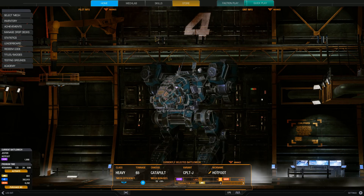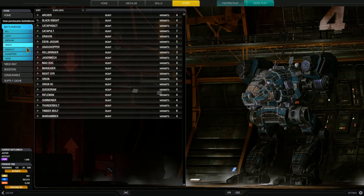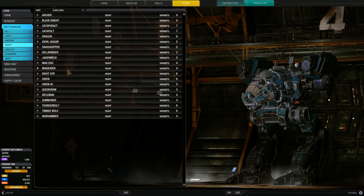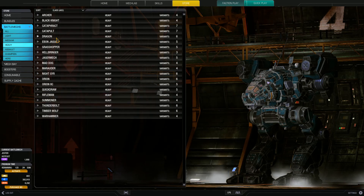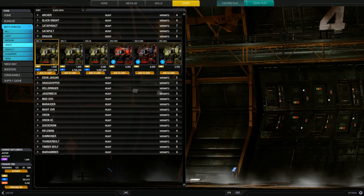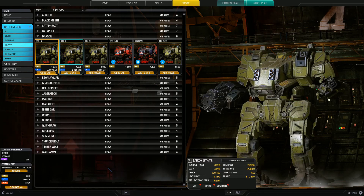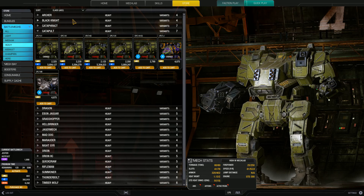I started poking around in the storefront to see exactly what I could fit it onto — what would work, what might work, what might not — keeping an eye out for things I already had. I was looking at things like the Quickdraw, which is pretty fast and can mount a really big engine. And the Dragon can fit a really big engine as well, though they are a bit on the heavy side, which slows them down.